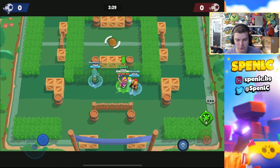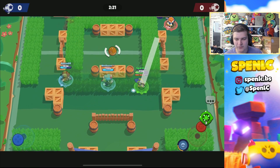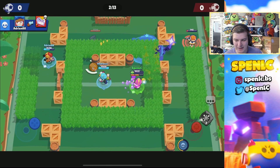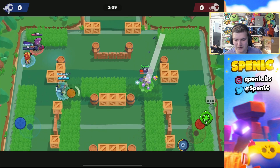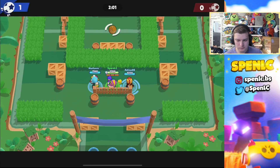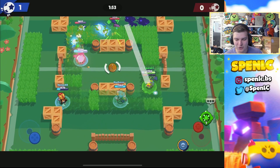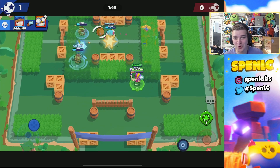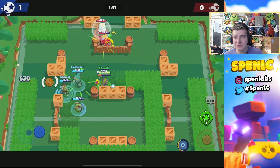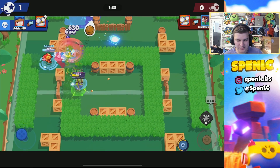Jumping into the next game - nice that we're facing Mortis again, as that has to be one of Otis's better matchups. Mortis has a slow reload speed and you can catch him off guard since he heavily relies on his super and chaining to get value. I pop the gadget to slow Cole down a bit. The gadget at least has some usage - it's not really weak. I was a little preemptive saying the gadget was broken; last time I said Bonnie's star power was strong I was so wrong, so I don't want to repeat that mistake.